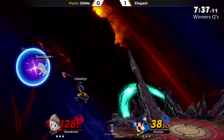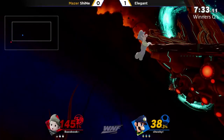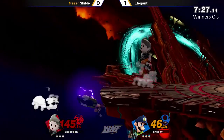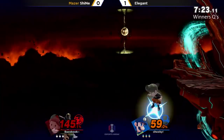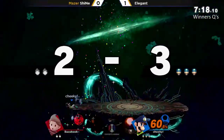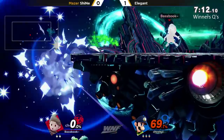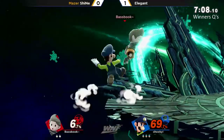Down throw into the cyclone, but great DI for Sheenae keeps him alive. Elegant barely missing the down air — aggressive landing from Sheenae. Here's the offstage punish and this is where Luigi can really suffer. He was mashing that up-B, and Elegant understands that even if Sheenae runs the PK Thunder into the wall, there's a little bit of lag — just enough time to get up and hit with the super jump punch.